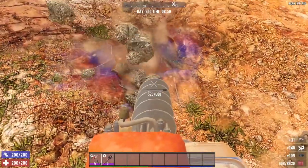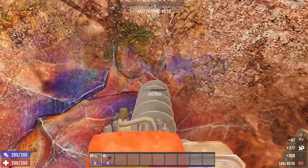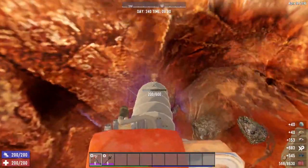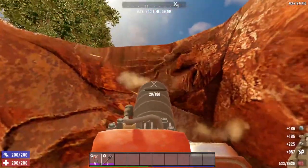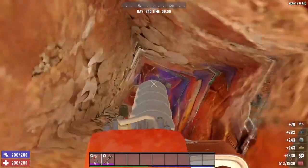In 7 Days to Die, you need a whole lot of resources. And having the ability to harvest those resources as quickly and efficiently as possible will give you an advantage at surviving in this game. And in my opinion, the absolute best tool to use to harvest resources quickly is the Augur.